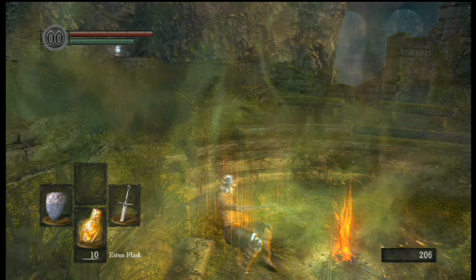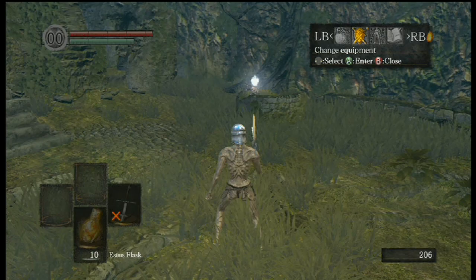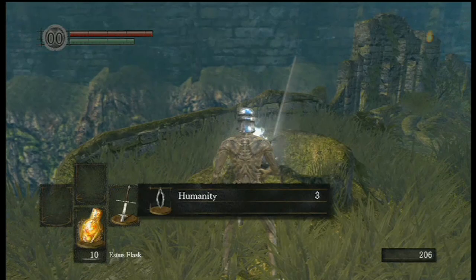And yes, with 16 strength, you can two-hand this weapon. You cannot one-hand it unless you have 24. But I like its two-handed moves better for the most part anyway. And here I'm testing out if I have mid-roll or fast-roll, and unfortunately I'm mid-rolling even with a piece of helmet on with my current endurance. So I'm going to have to go naked other than the sword, and that does allow me to fast-roll.